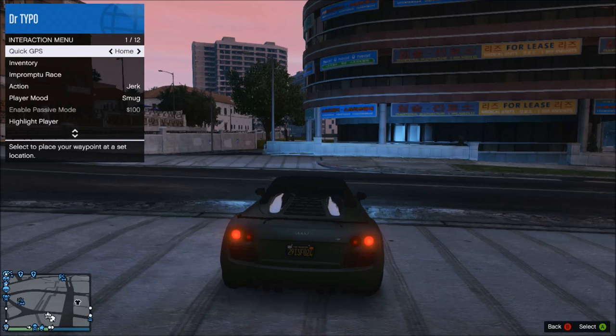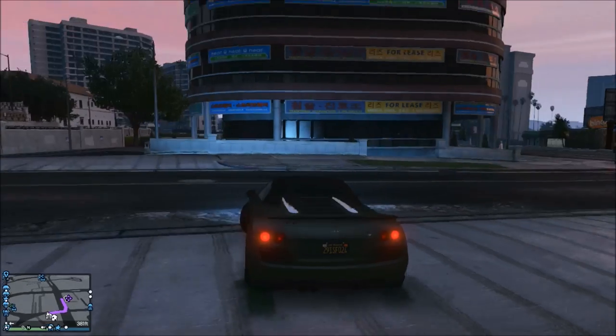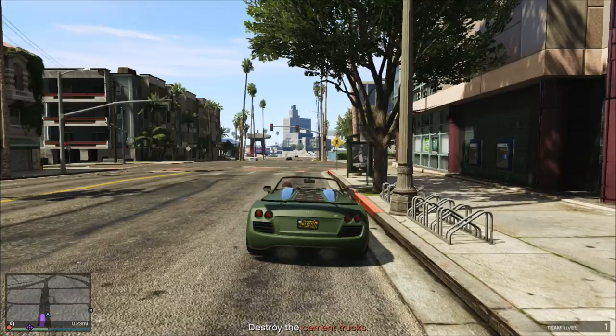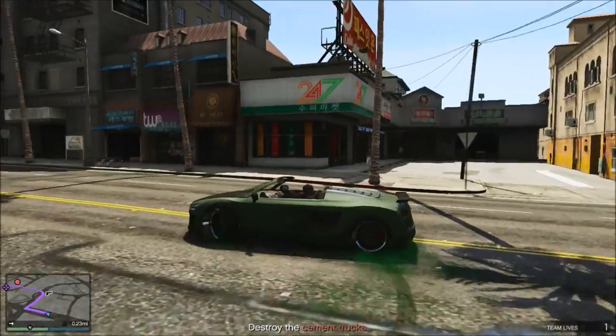Tip number eight: your quick menu also has a quick GPS option, where you can find many nearby things. Instead of having to open the start menu to locate something, you can just find it in the quick GPS and it will put a waypoint up for you. You can also use it to quickly mark objectives and missions.